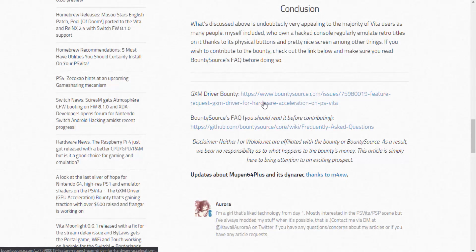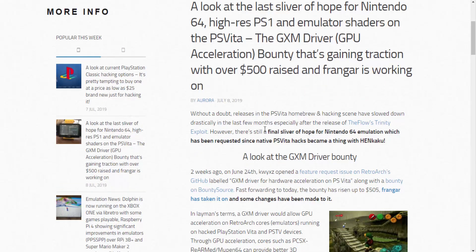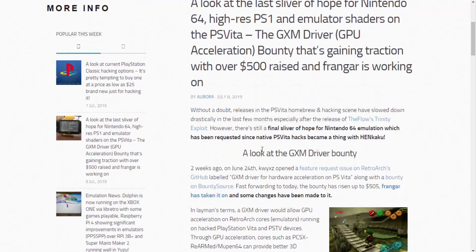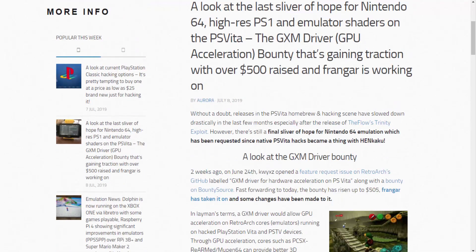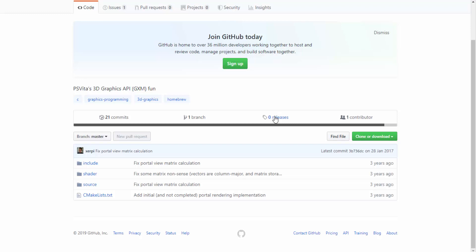There's more information in the article, and a link to the Bounty Source page, though it wasn't loading for me at the time of recording. The code for the driver can be found online — I'll leave a link in the description. There are no releases yet, but when this driver comes out or there's any news, I'll definitely make an updated video. PS Vita is a very popular subject on my channel. If you enjoyed, make sure to like and subscribe — see you in the next one.